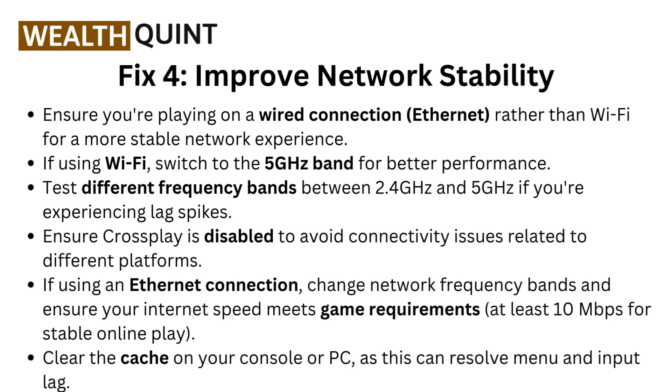Fix 4: Improve network stability. Ensure you are playing on a wired connection like Ethernet rather than Wi-Fi for a more stable network experience. If using Wi-Fi, switch to the 5 GHz band for better performance. Test different frequency bands between 2.4 GHz and 5 GHz if you are experiencing lag spikes. Ensure cross-play is disabled to avoid connectivity issues related to different platforms.